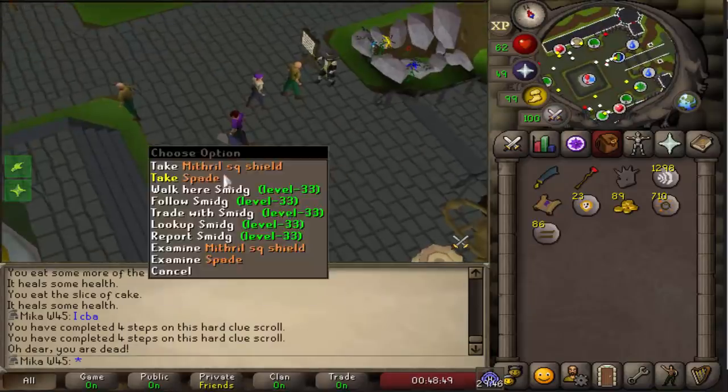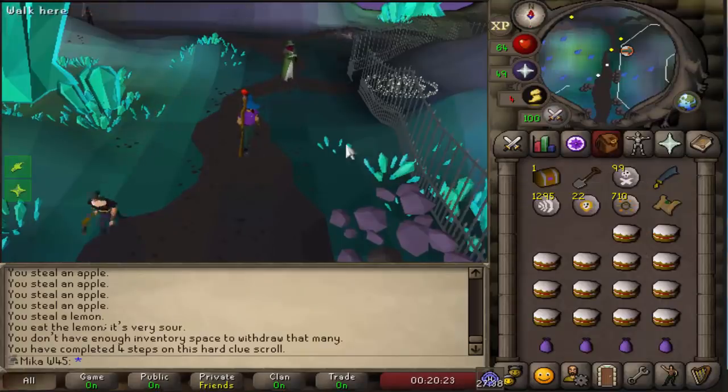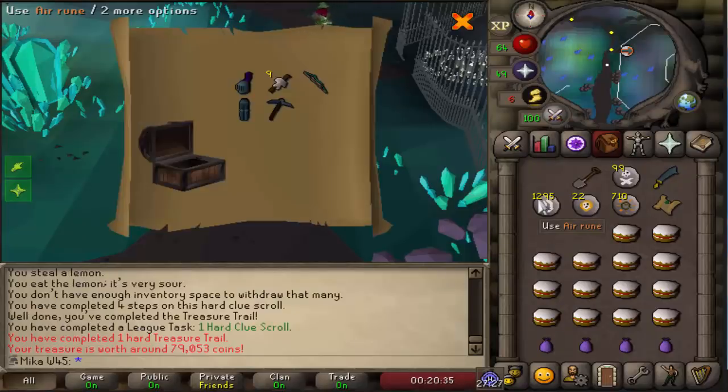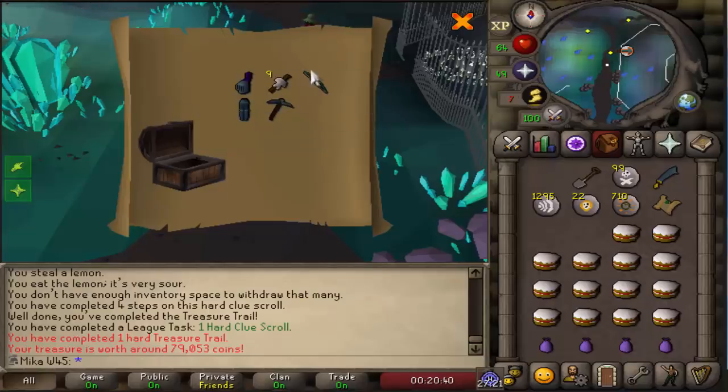I'm actually so smart. This is the Slayer account, so we should probably be getting quite a lot of hard clues on this one. Here it goes — hard clues. I just want like a rune plate body, rune plate legs, maybe rune kite shield, anything rune. Rune pickaxe, full helm, plate legs. Wait, we're stacked! Look at this.